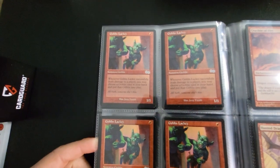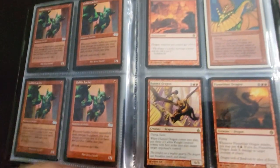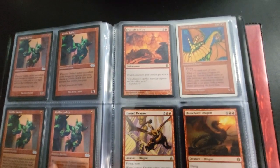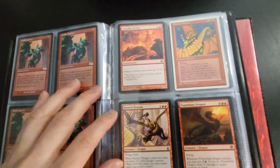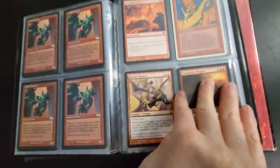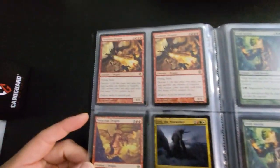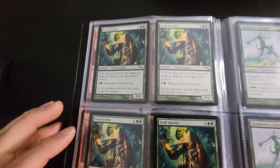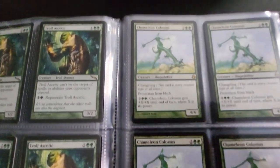Got some Goblin Lackey. Got some more dragons here — Shivan Dragon, always a classic. On to some green ones — this is Troll Ascetic, really like this card, nice card. I play this one in a black and green deck — it's pretty nice. Chameleon Colossus.